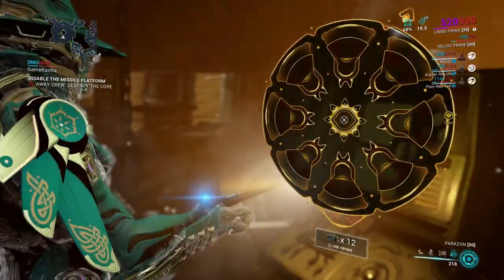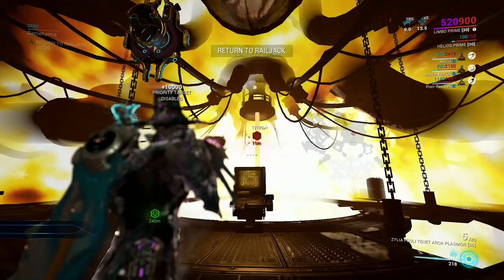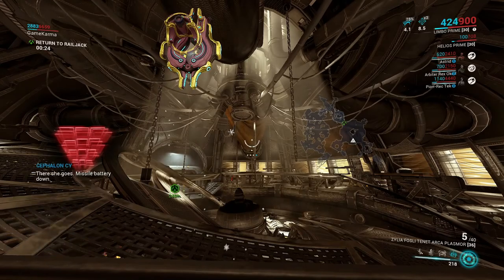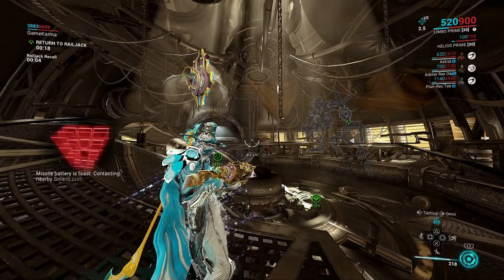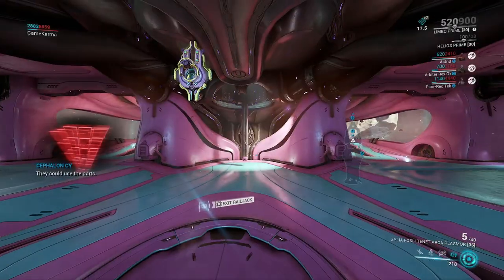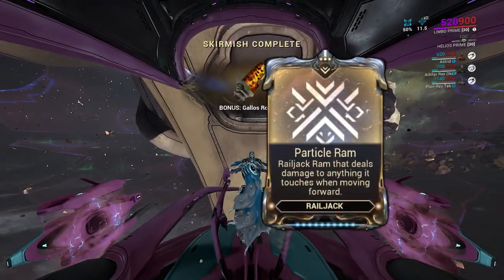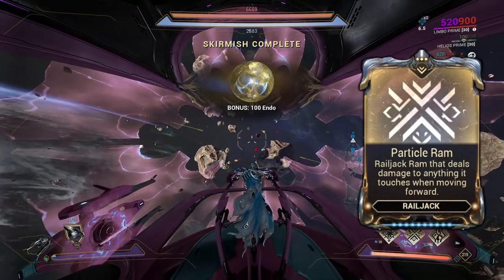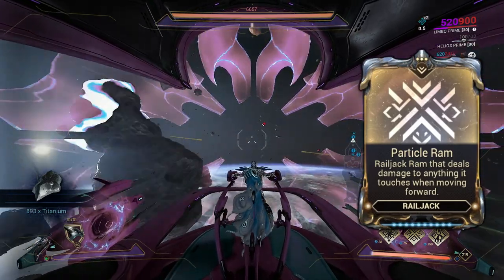When you finish your objective, head back to the railjack. A must-have battle mod to equip for your railjack is called Particle Ram — this will break the rocks containing resources. You can fly around the map and smash through rocks; one of the resources that will drop is carbides. You can either rerun the mission through the navigator or head back to the dojo to claim your rewards.